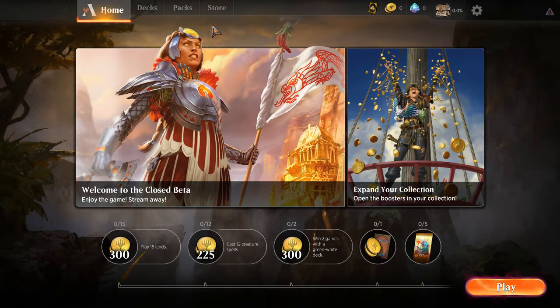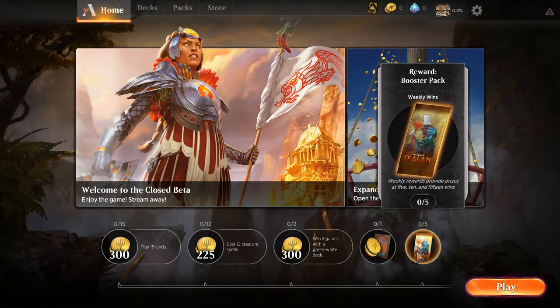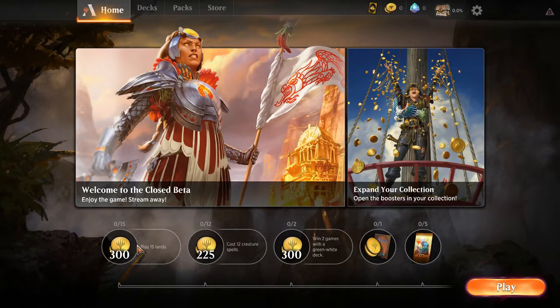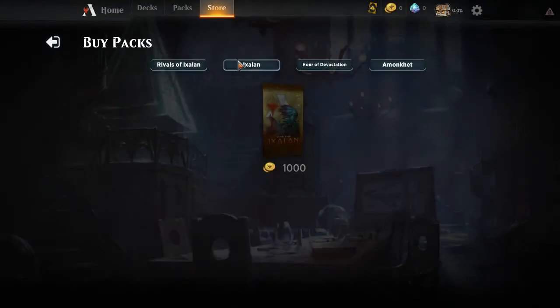I'm looking forward to doing this. For now, I need to figure out what's happening. There are some quests down here — when I win five games I get one pack. I get 200 coins for daily quests. Checking the store — packs cost a thousand coins apiece. Ugh.